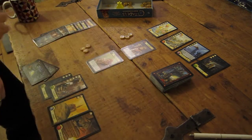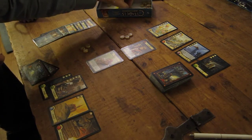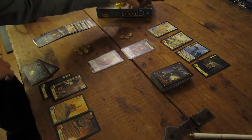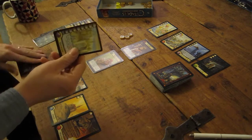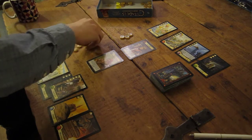He's the warlord - he's going to probably destroy one of my districts. I'm the merchant so I'll go first. I'm going to take my two gold income and my merchant bonus, and extra income from districts. I'll have eight total. I will build my university for six.